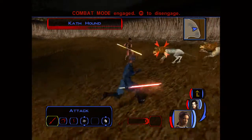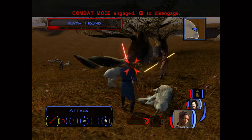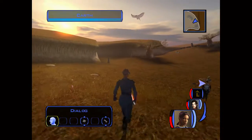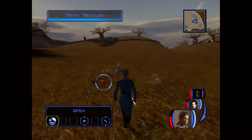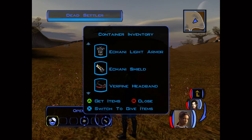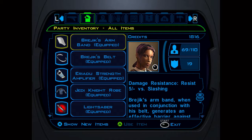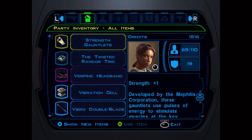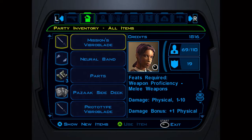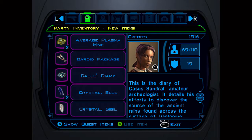Since we're on the metallic ground, what if this poor dude's like the kid? Because wasn't that their problem — like the son ran off or some shit, and they couldn't find him, and they thought the other family killed him? Dead settler. Oh shit — Cassus's Diary. I think I know what this is. But as always I want to read it for myself. Here we go — Cassus's Diary. This is it — the Diary of Cassus Sandral.